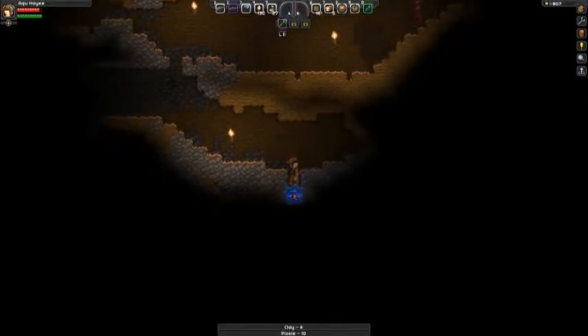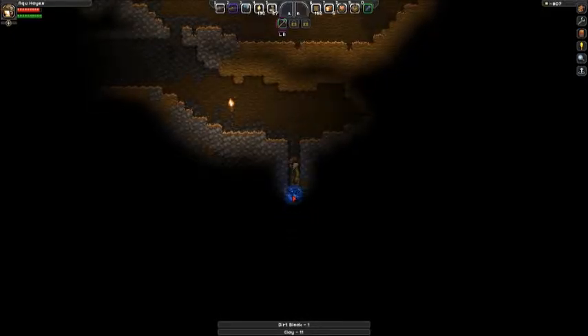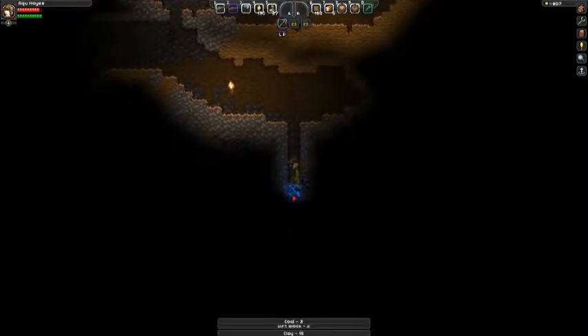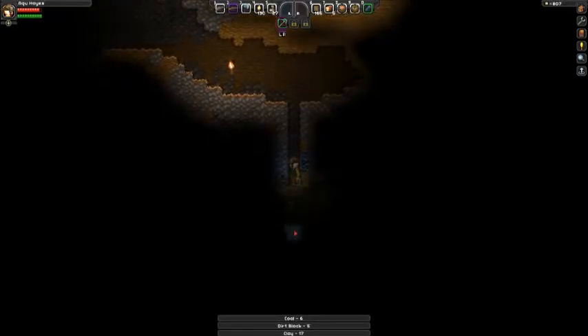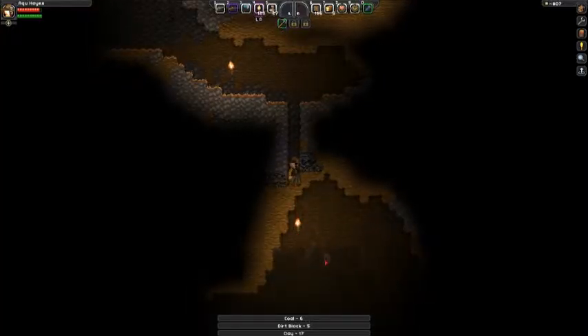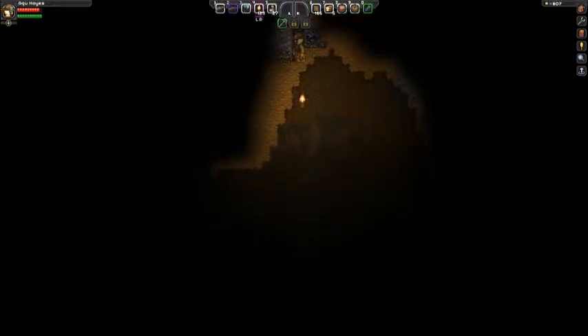We'll just start going down again. More clay, get some coal while we're here. I need more torches — I should have got some wood planks. Now this is going to be a bit of a fall, so we don't want to do that.